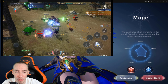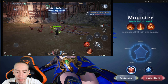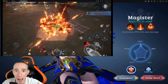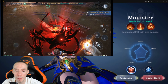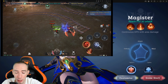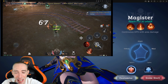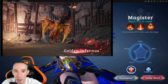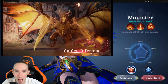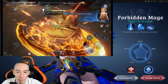The two Mage subclasses are the Magister and the Forbidden Mage. The Magister focuses on continuous DPS with area damage — tons of AOE. The Magister is your best bet for PvE content; it has ridiculous AOE abilities that hit large groups of enemies at once, letting you melt through mobs and get through your dailies of grinding monsters very quickly.